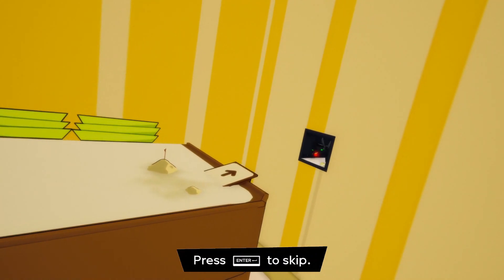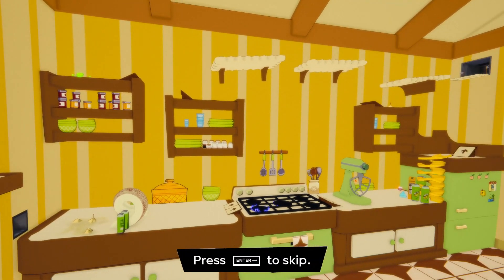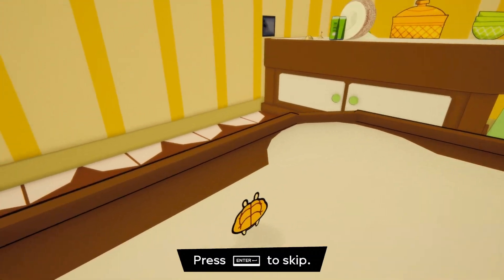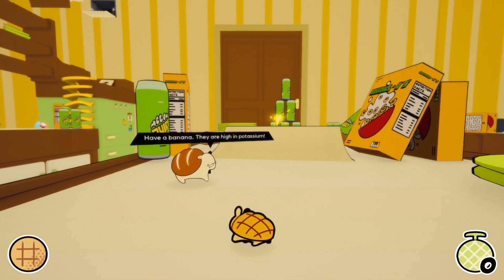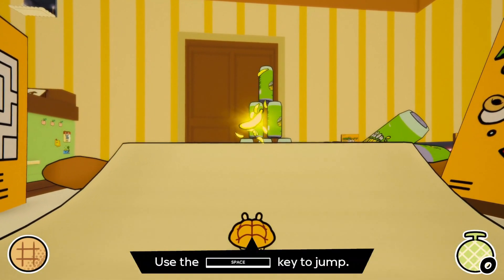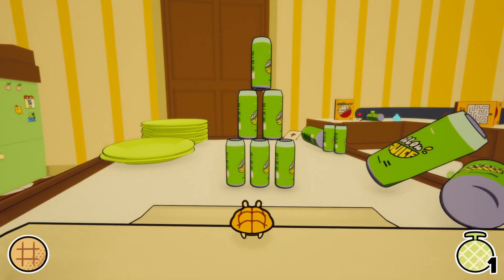The fly-through allows the player to familiarize themselves with the level and see where the goal is. The controls are tutorialized via speech bubbles from Rolio's parents and from Rolio itself. Fruits are collectibles and shine bright, making them visible across the level. The total number of fruits collected is displayed at the bottom right of the screen.